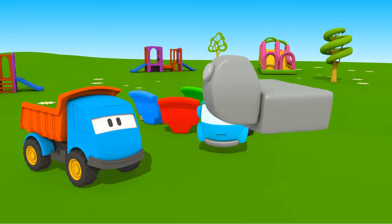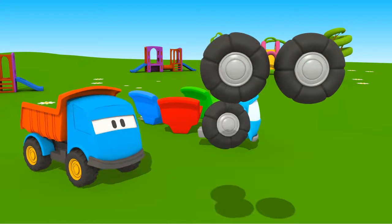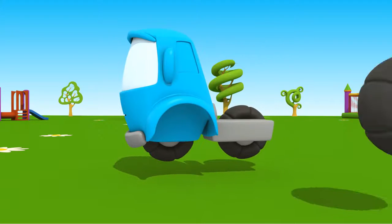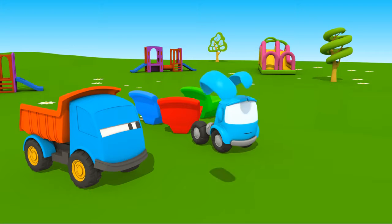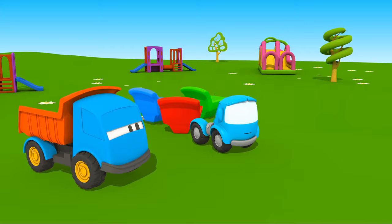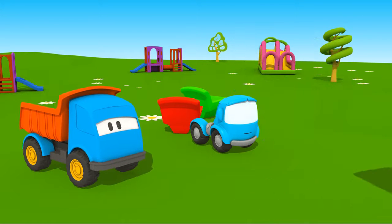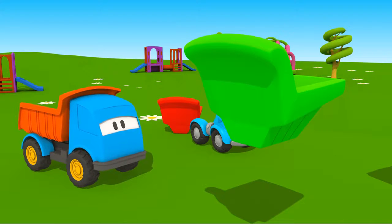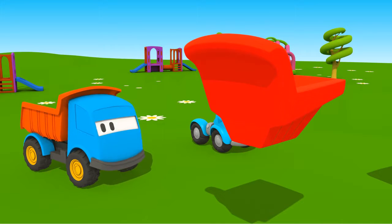Let's attach a chassis to it, wheels, bumpers, and a dumper bed. Oh, this dumper bed doesn't look like yours — the green one doesn't match either. And here is a red one. It's the same as yours!